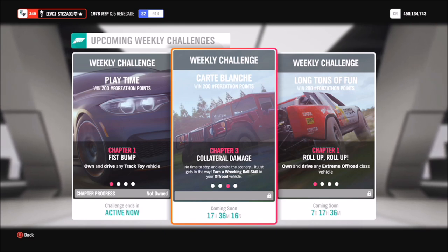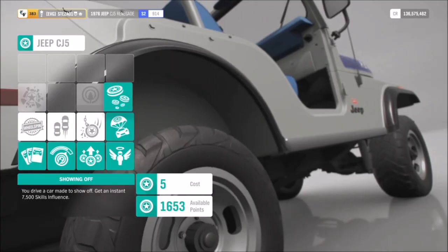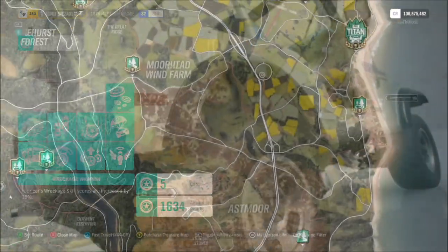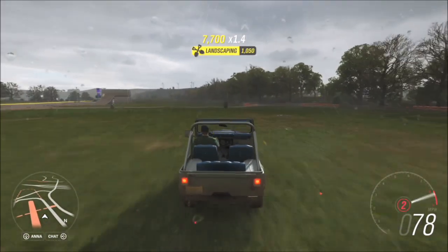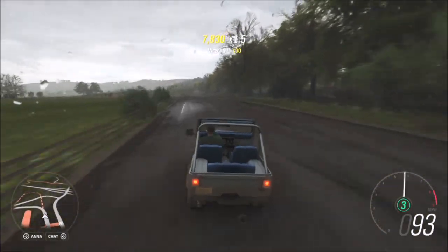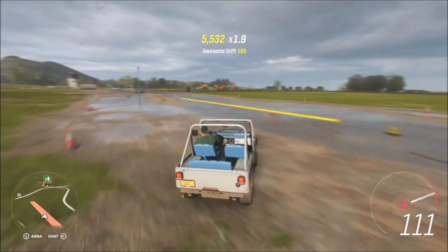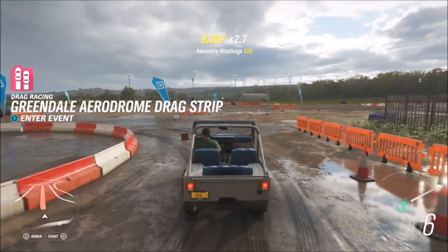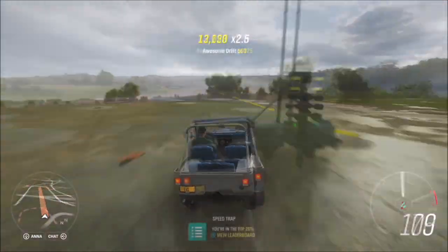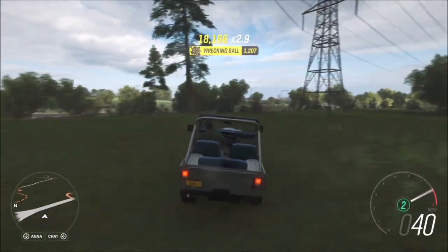The next challenge wants you to earn a Wrecking Ball skill, which is getting three wreckage skills in quick succession within the same chain. First, I recommend getting all relevant perks for your car — especially the extra life perk, because you'll be smashing into a lot of things. I definitely recommend heading over to the Greendale airstrip, as there's a ton of stuff to smash into: fences, road signs, tires, poles, cones. This will also come in handy for the next challenge.